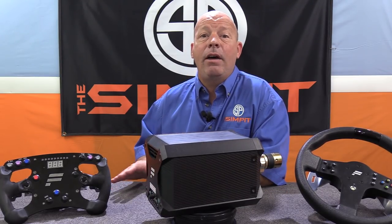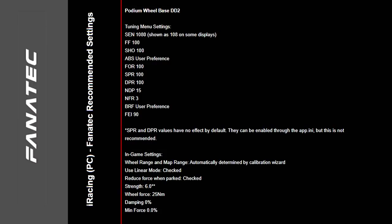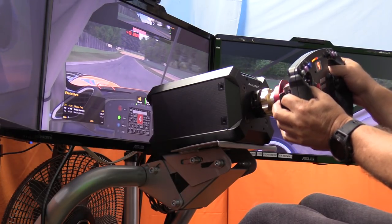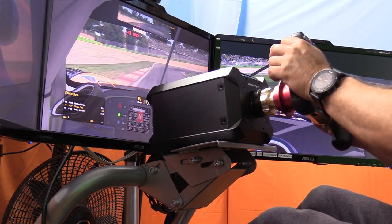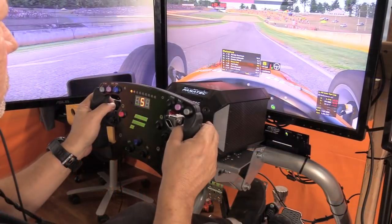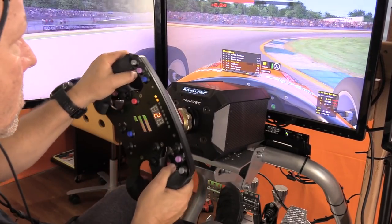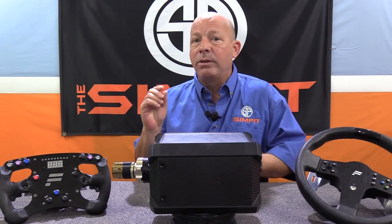Out of the gate, the force feedback recommended by Fanatec was way stronger than I like to run my wheel — in fact about six times stronger. Using iRacing for example, they recommended six percent, but I had to turn it all the way down to two percent to actually get comfortable. For every sim I tested, I started with the Fanatec recommended settings and in every case had to turn down the force feedback strength quite a bit. In some cases I also reduced the natural friction of the wheel to free things up just a little bit.